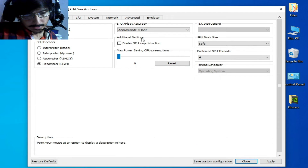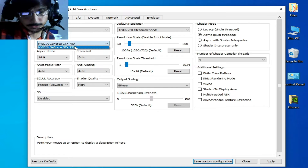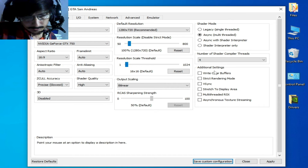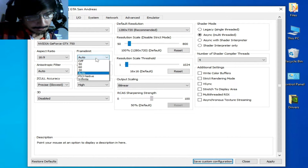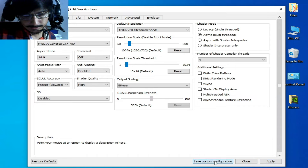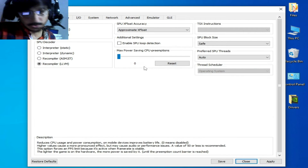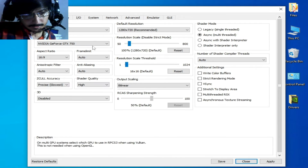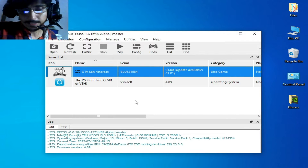Go to Advanced Options and set Driver Wake-up to 302, then apply and save the custom configuration. Go back to custom configuration again, check that option, and for more settings select Vulkan from there and select your most powerful GPU. Select the recommended resolution scale, set frame limit to All, and disable that option. Apply and save the custom configuration.